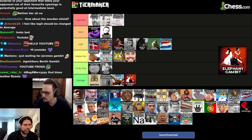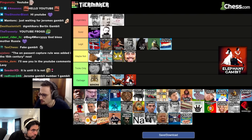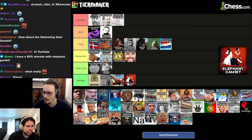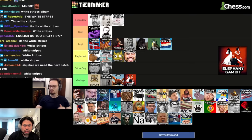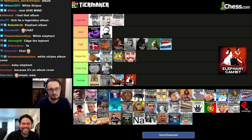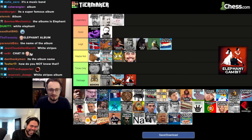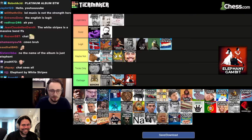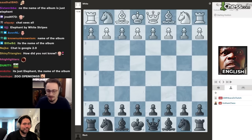Next up we have the English Opening, pawn to c4. It's more mysterious than the Catalan in my opinion — same problem, you get a position and the plans are weird. The danger is it's close to a hypermodern opening; if your opponent plays e6, you have to transpose back into some other setup. You kind of have to play d4 then Catalan, or knight c3 back into Queen's Gambit Declined.